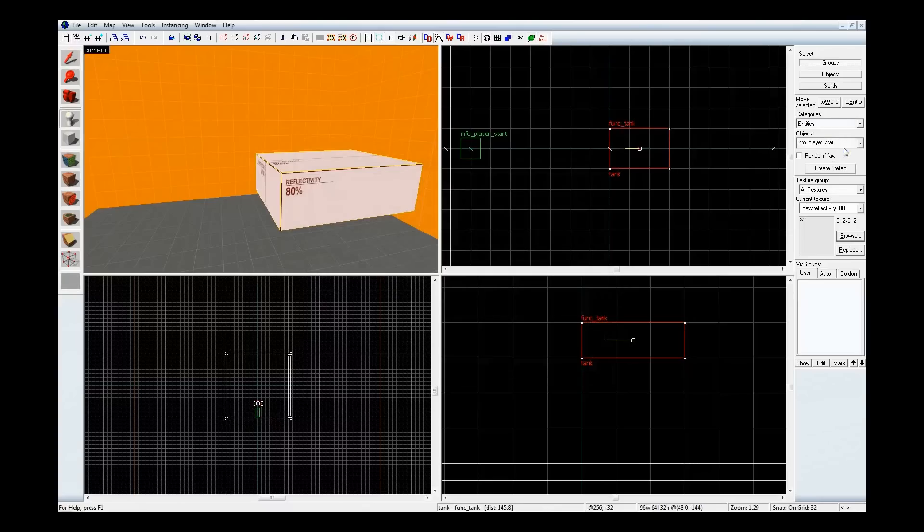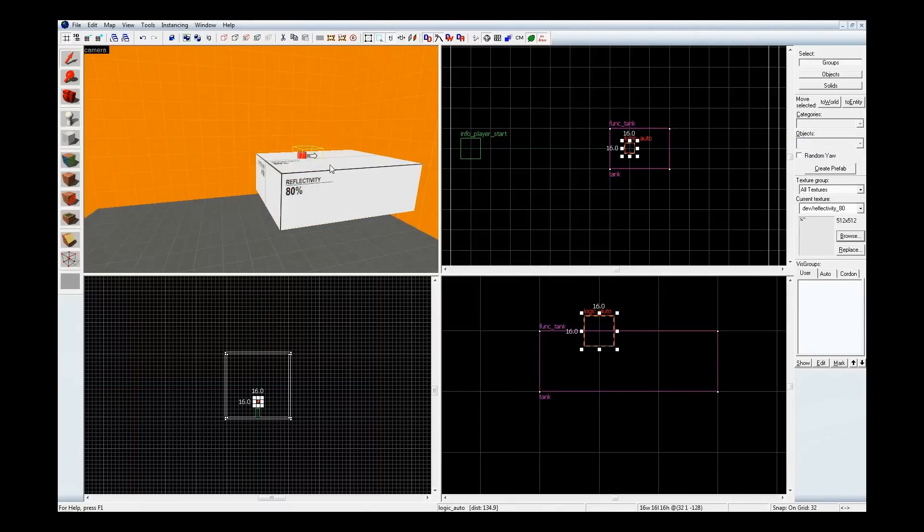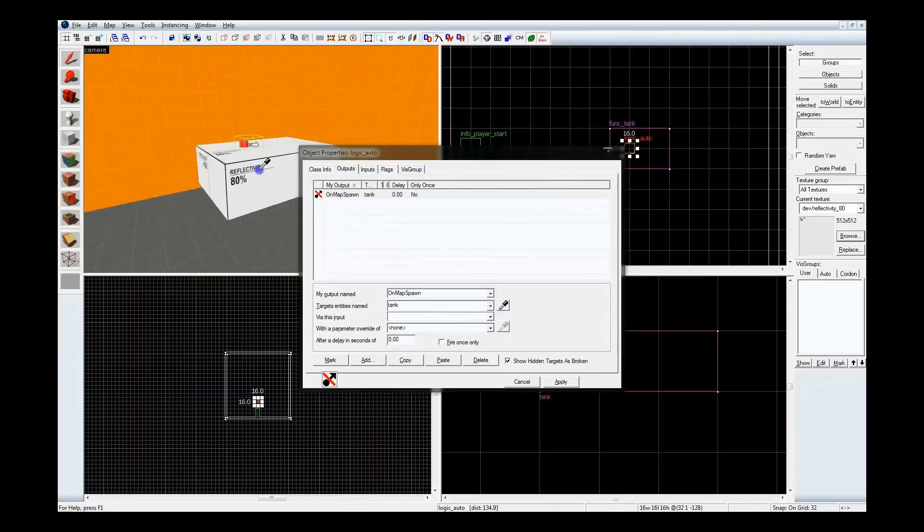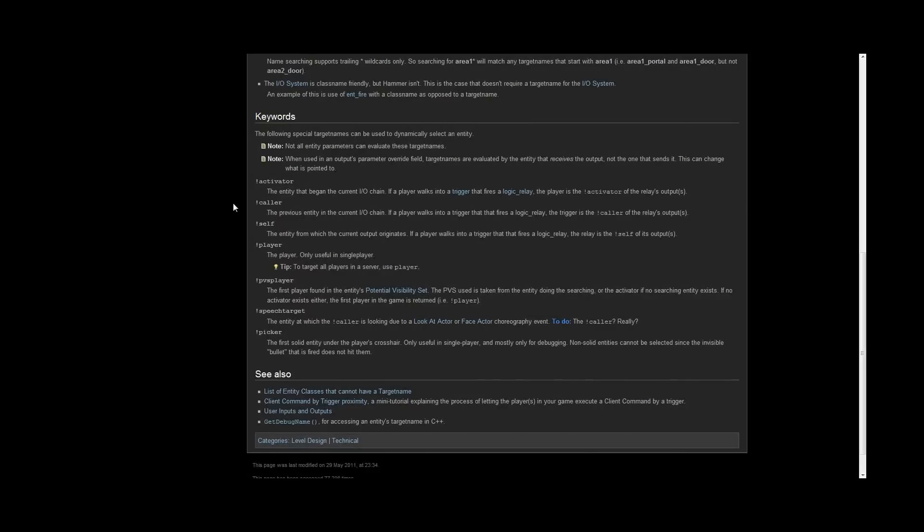To remedy that, I'm going to add a logic_auto. Let's stick it on top here. I'm going to have an on map spawn output and set the target entity to "!player". If you're unsure what that means, that's going to give me the player. In single player that's the only player, but in multiplayer or co-op for Portal 2, you might want to use PBS player — that way it'll choose the first player it can find.